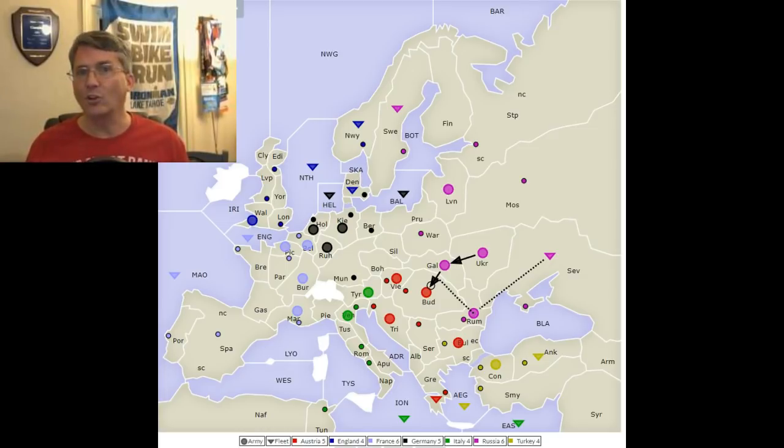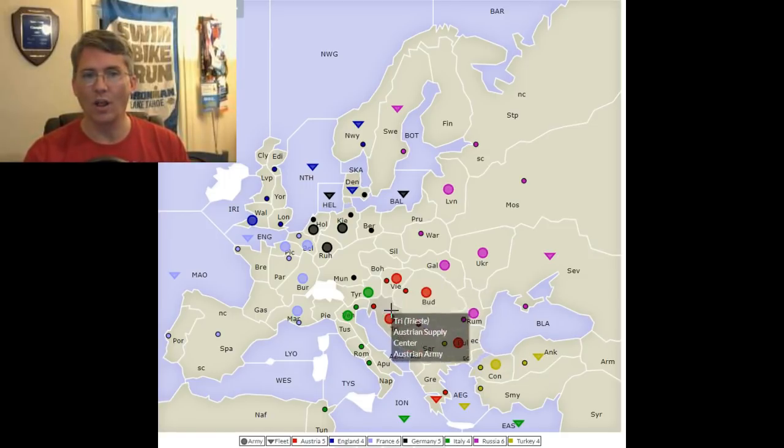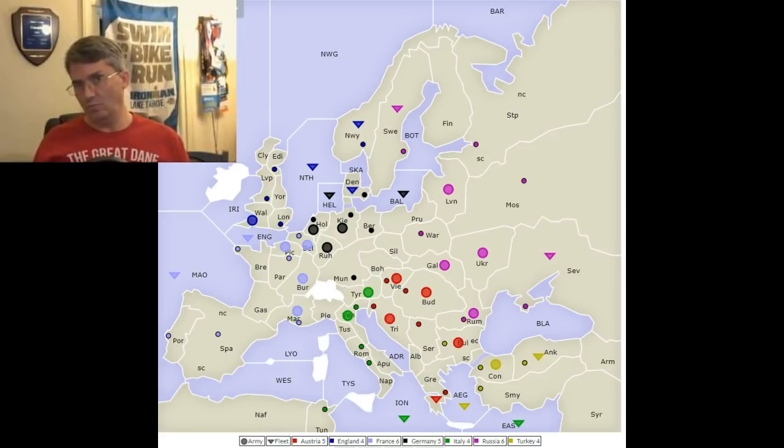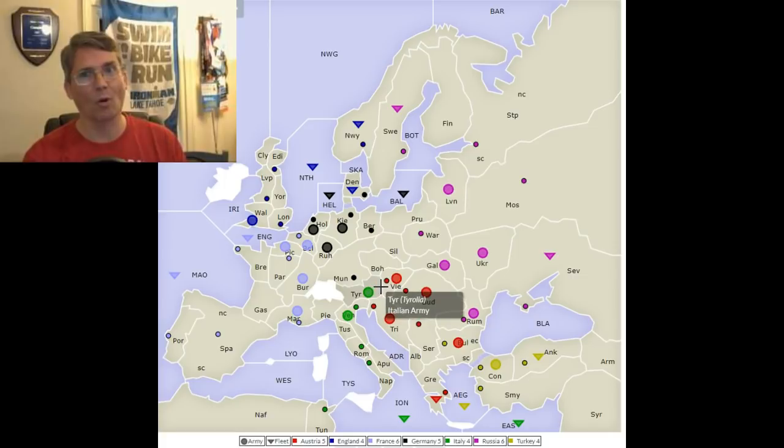In order to figure that out, you have to look at the other players — what are they thinking about, and what is it that they want to accomplish? Austria is in an interesting spot. They've gained Bulgaria in the spring turn. If they hold in the fall, they'll have a build, but they don't have a home center available to build in. So they've got to clear one of their home centers for a build. Unfortunately, Italy has a supported attack on Trieste and Russia has a supported attack on Budapest. Vienna can only support one of them. So if both Italy and Russia attack, Austria is going to lose one of them — there's nothing they can do about that, if all the attacks are written correctly.